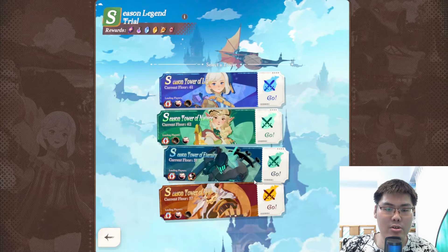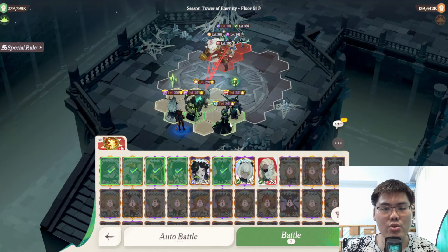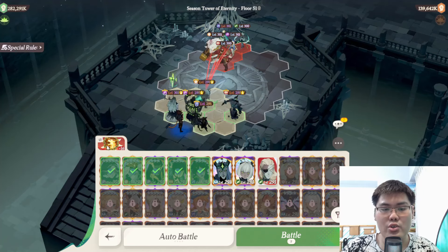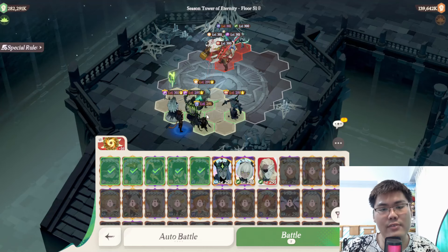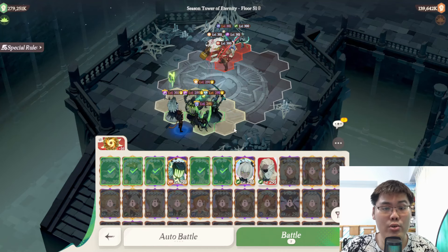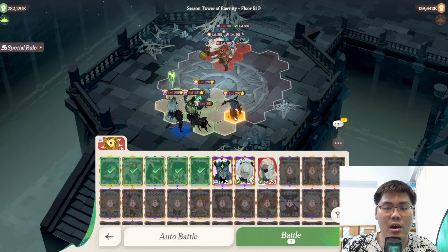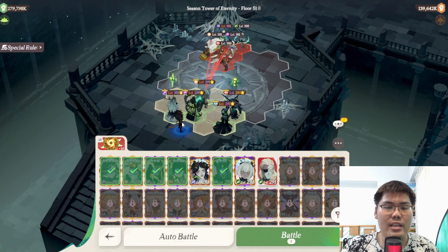Next up is the Graveborn side. Most people have Sissier invested, so you can use her with the Cascade Spell to get the ultimate off as fast as possible and cycle through skills. You definitely need Tauren on the frontline — he's the only Graveborn tank that can absorb a lot of initial damage. If you have Tauren but not Igor, you can use Niru for additional healing. If you have Igor, I'd suggest running both, as they're really good at buying time for the backline to do damage. My Graveborn backline features Carolina and Viperion doing the damage.